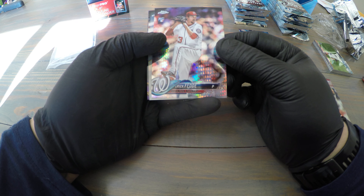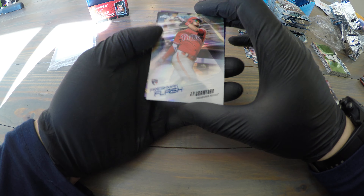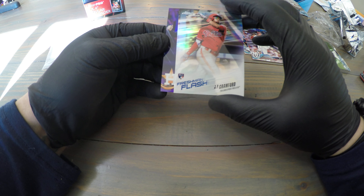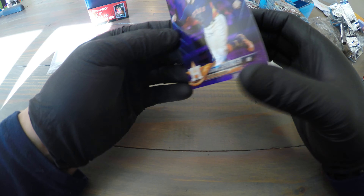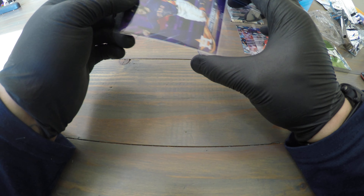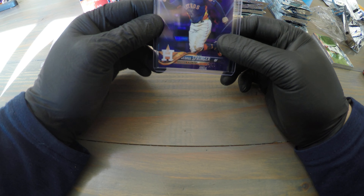We got an Eric Fedde prism, a freshman flash, and looks like we got a hit — a purple George Springer numbered to 299. Not an auto, but it's a color hit. I'm gonna sleeve that one up. I'm an Astros fan, so this is a pretty dope card for me. George Springer is completely underrated, regardless of the 2017 allegations.